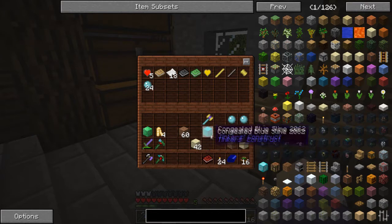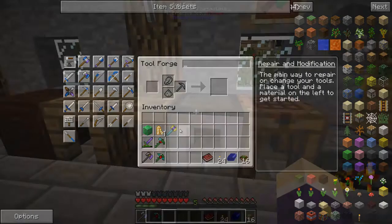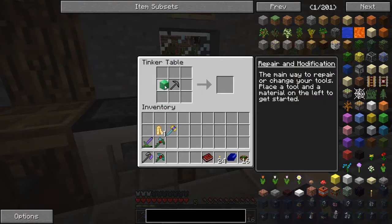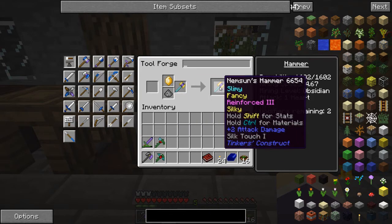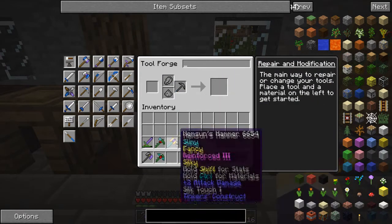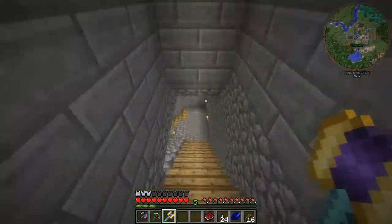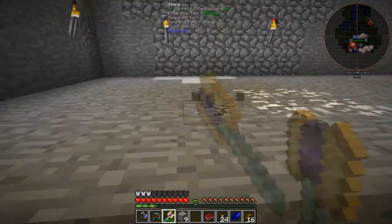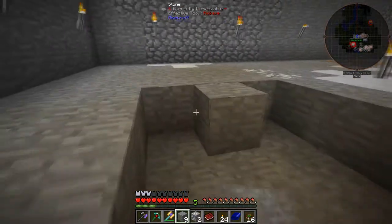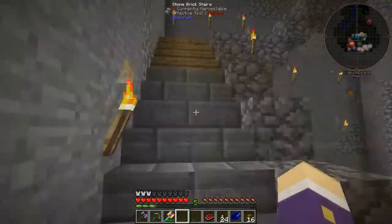What's up? Ting ting! I want to put some silk touch on it. Then I make a silky jewel so this will be a silk touch hammer. It doesn't change the looks of it much but it does give me the silky, which gives the silk touch modifier — nice! Let's see how quick it works first before I add any speed modifiers, because if it works fast enough on stone then I won't need to worry too much.